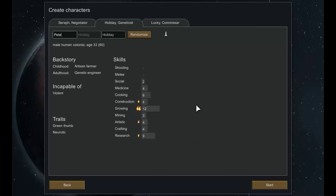Then we have Pete Holiday the geneticist, who was an artisan farmer before becoming a genetic engineer. He's a pacifist and incapable of violence, which is a slight problem, but that's balanced out by the fact he's a fantastic driller and a pretty good researcher — so he'll be a good addition.